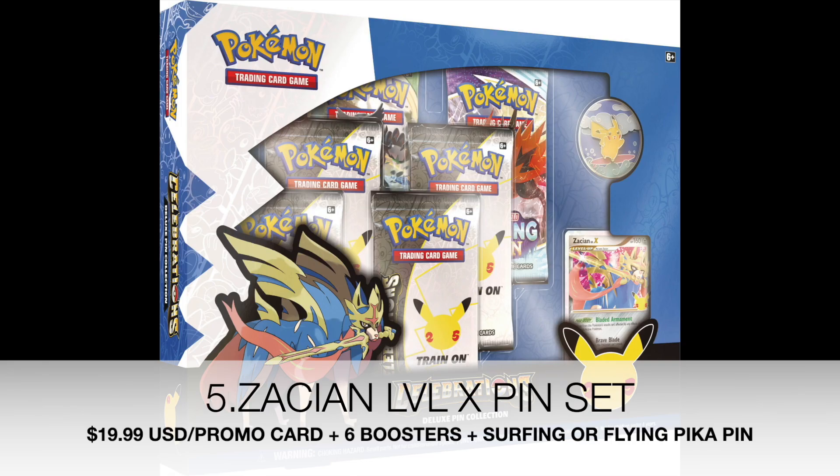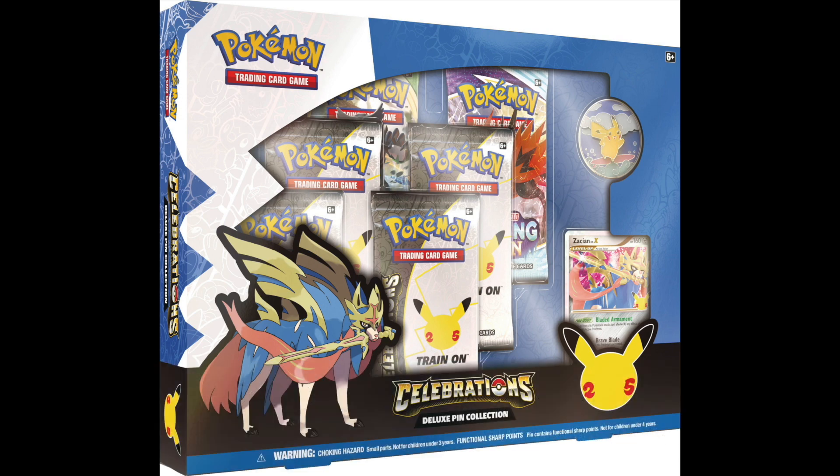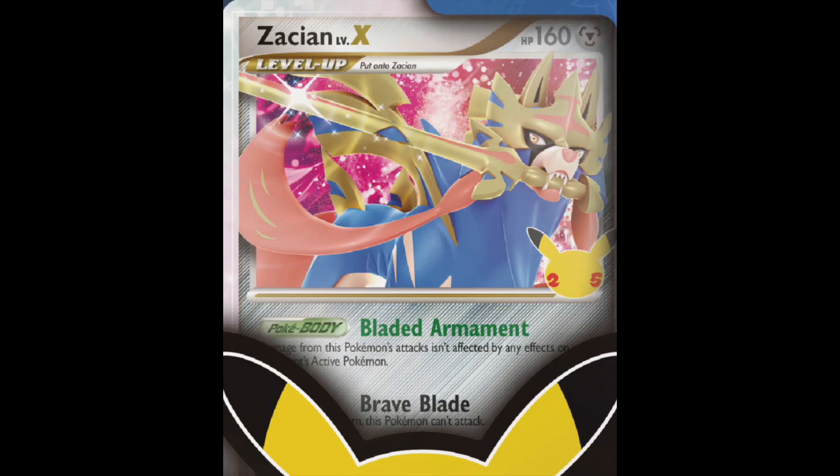At number 5, I will rank the Zacian Level X pin set. The card is very cool — it's a legendary Pokémon. I believe him holding up the sword with the little gleam on the Level X is a fine touch, and I do believe it is more popular than the Dragapult.